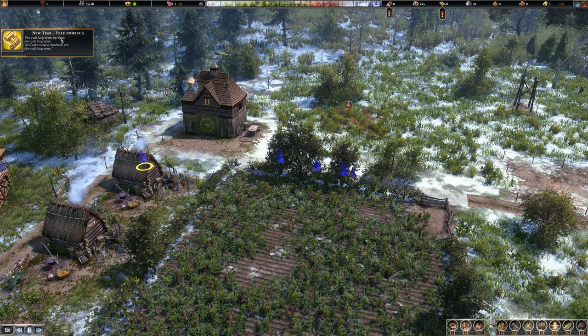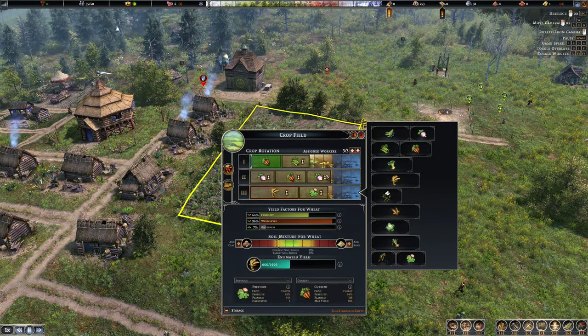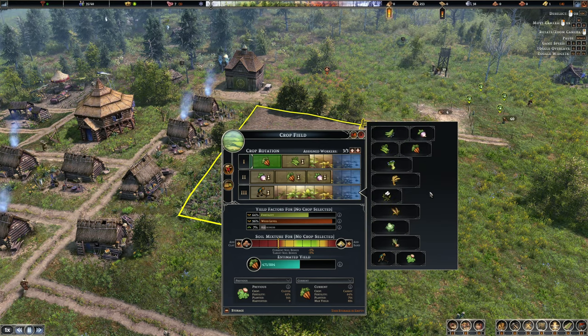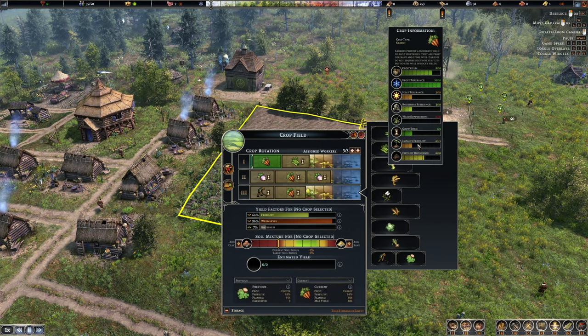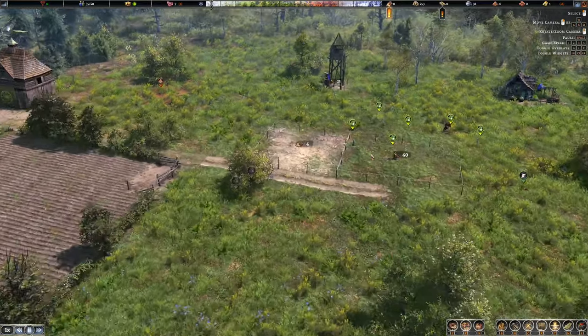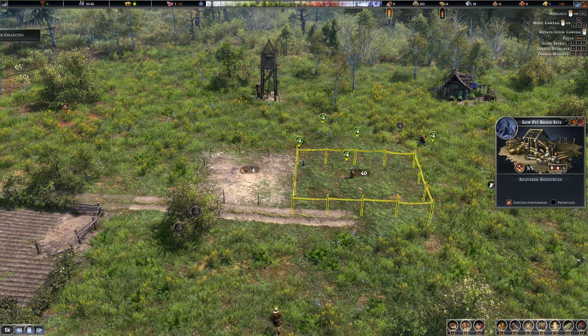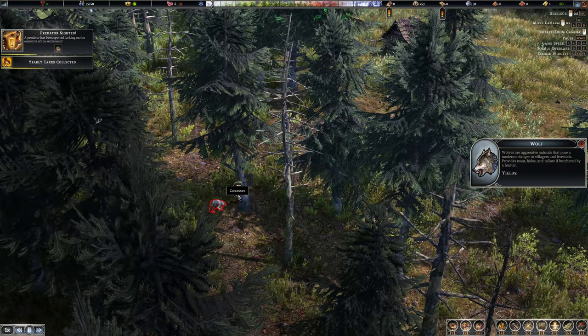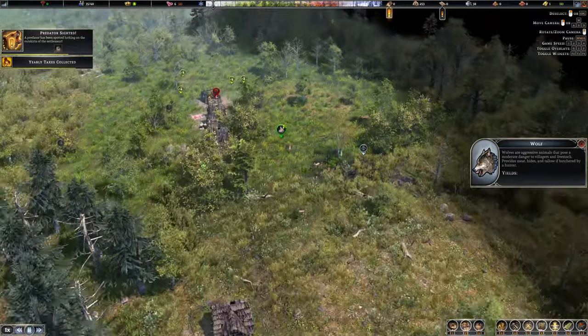Year five is upon us — we did good. I don't really want any more wheat right now, so I'll remove those fields and give them a bit of maintenance before putting anything else down. Some carrots would be lovely — put some more carrots down, plenty of carrots. Yearly taxes — what are you eating? I think you might be eating a dead deer, but I might be wrong.